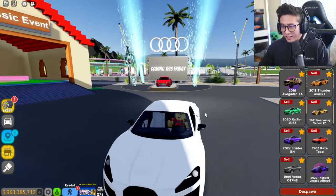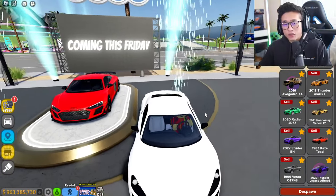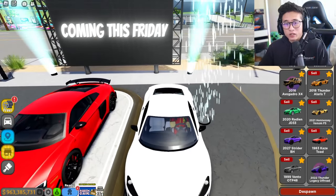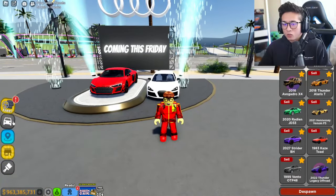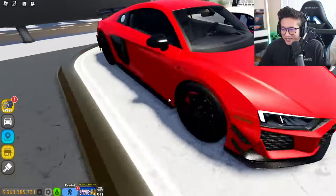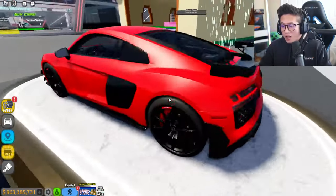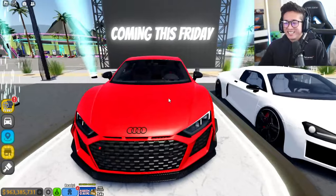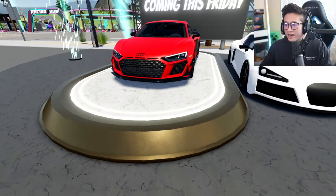I think Driving Empire kind of knew that this placeholder was going to be out pretty soon, so they just gave us that in the meantime — pretty smart. This also opens a lot of opportunities: Audi is the same company group as Lamborghini under Volkswagen, and it used to include Bugatti. Now look at the difference with this brand new Audi visible in-game — the comparison is wild, and it says 'coming this Friday.'